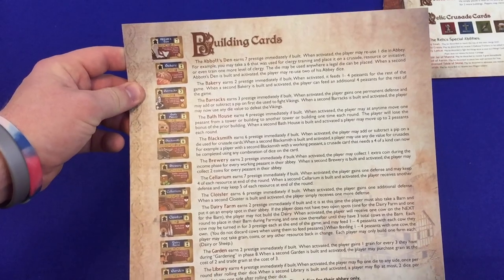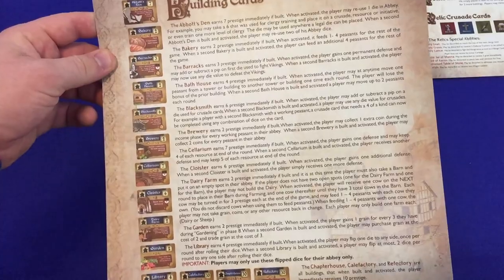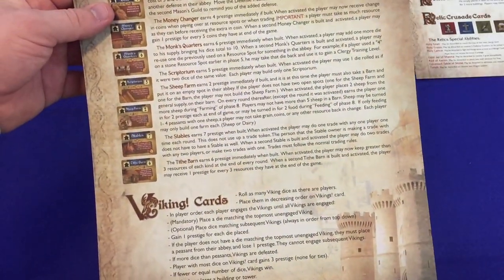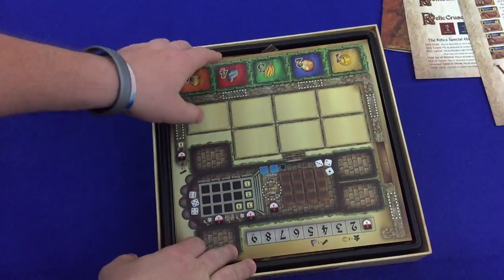Here we've got the building cards reference — Abbott's Den, Bakery, Barracks, all that stuff. Lots of buildings listed on the back as well. And then Viking cards — got to watch out for those Vikings.